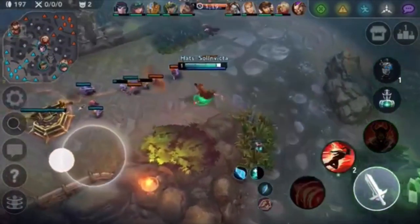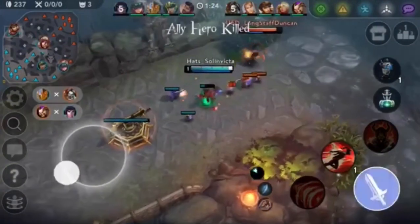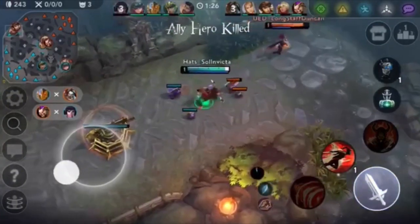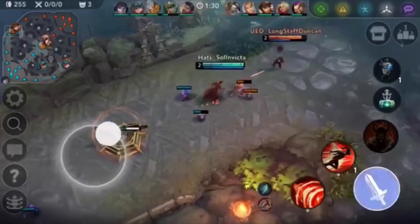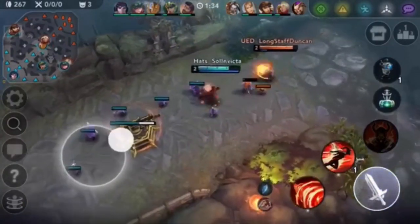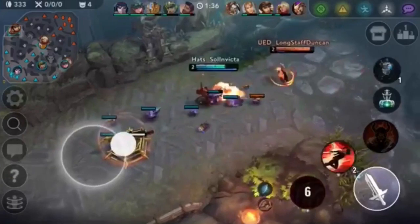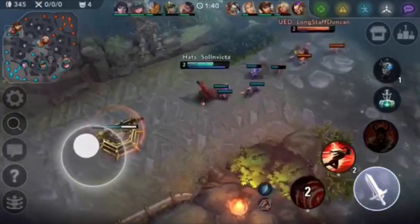He shouldn't have used that dash there. It's really really important to save your dashes on Reza, since if he had both of his dashes right now he could easily go in for a trade. Especially at level 2 — Reza is super duper strong and can out-trade a Ringo at level 2. So he should just land his A ability and then go in with his B ability, and he can easily out-trade him.